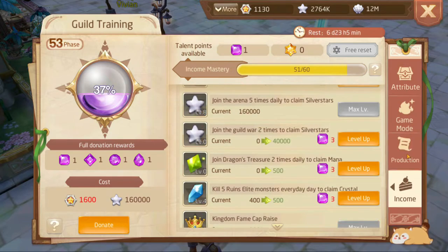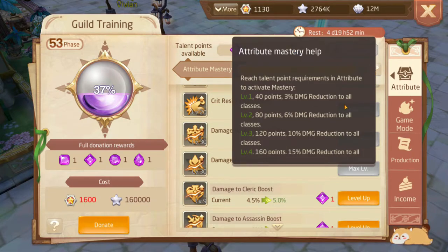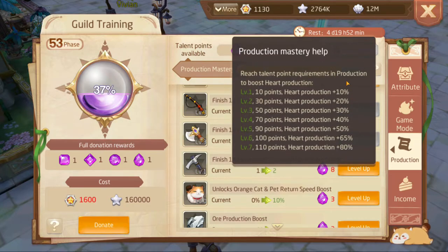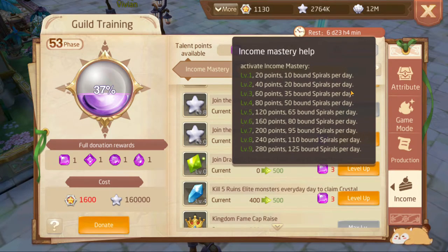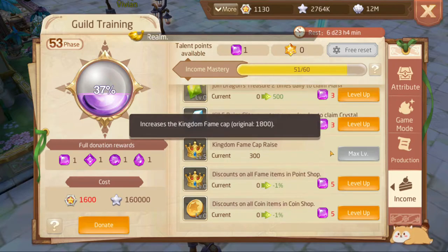The first two pages we're going to talk about are production and income. I would only recommend using the purple point here — do not waste your universal talent points on these because they are usually not worth it. Each page has a mastery: attribute mastery starts at 3% damage reduction going up to 20%, game mode gives luck up to 1000 and 100%, production mastery gives heart boost which isn't really something to focus on unless farming is your sole purpose. Income boost gives you bounce spirals — up to 125 free bounce spirals per day, not the paid ones.